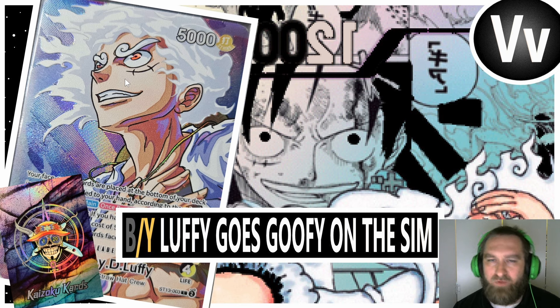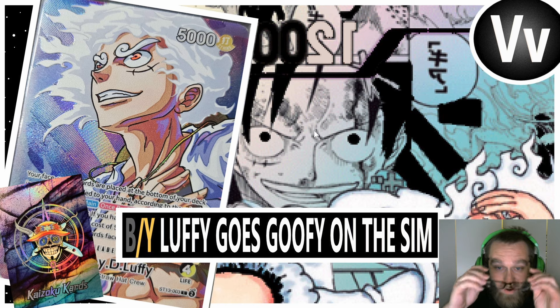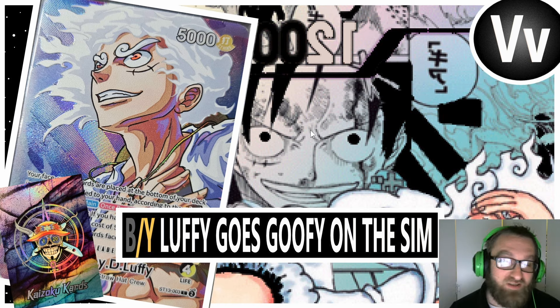Then we're going to be going over three games of Black Yellow Luffy on the sim. That's going to be EB-01 because we don't have it yet in the West, or it's not on the Western client of the sim yet, so we got to do it with the East. We do have some EB-01 cards in there as well. And then lastly, I'll show you guys the deck profile. We'll talk a little bit about that. So guys, let's dive into it. Got a lot to go over in this video, some really cool, really fun stuff.